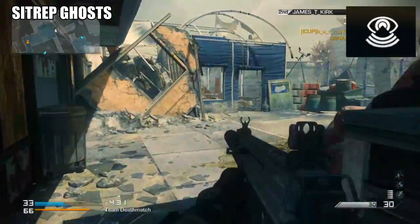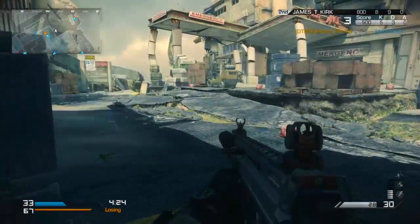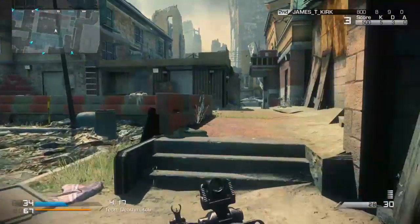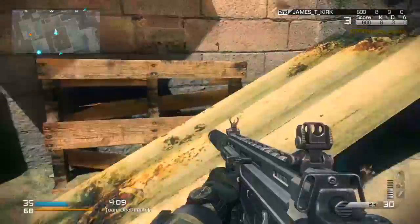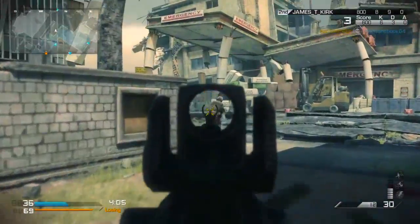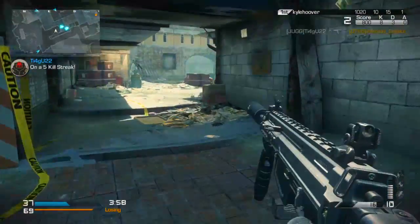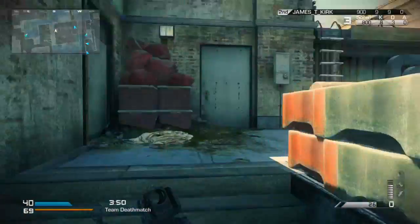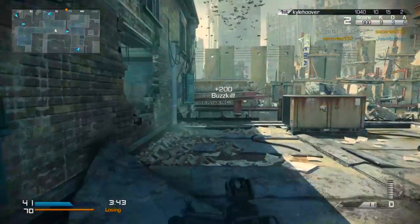Also from Call of Duty Ghosts, we have Sithwrap. Sithwrap is a perk that allows you to see and spot enemy equipment and killstreaks through walls. The reason I went with this perk is because one of the biggest complaints about Ghosts was the IED — people said the game was nothing but a minefield. But if you were using Sithwrap, that's on you. The best thing about this perk is that in Ghosts, IEDs are very powerful, and you can actually kill enemies with their own IEDs. I absolutely love it.